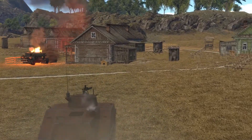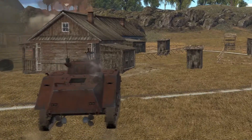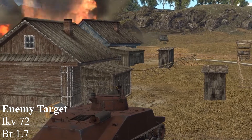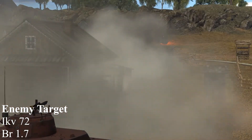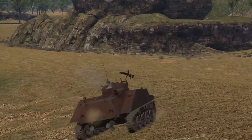We move towards the objective, and as we get onto the objective, from behind that rock there comes a Swede. Now they forgot to armor this vehicle, so it's very easy to kill. They thought angles would do something, but clearly not. But nothing would really stop the Kami, would it?